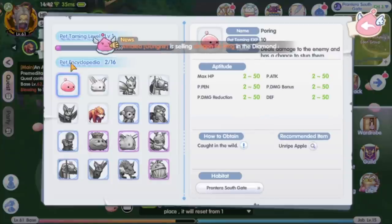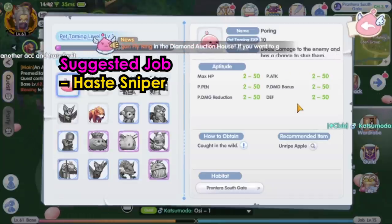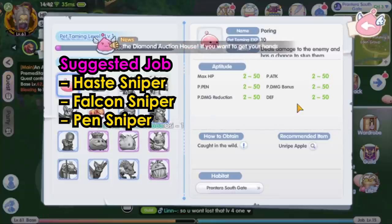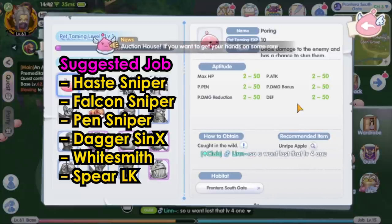Let's look at the poring. The poring has physical attack, penetration, and defense stats. This pet is suitable for physical damage DPS classes like shortbow haste-type sniper, falcon sniper, penetration sniper, dagger assassin cross, whitesmith, and spear lord knight.